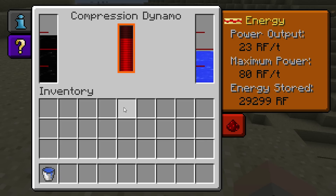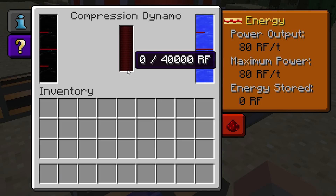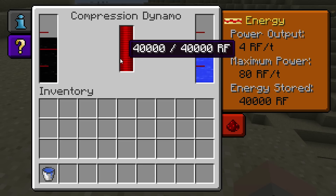This bar in the middle shows the amount of redstone flux inside its internal buffer. As the internal buffer fills up, the Compression Dynamo's rate of flux production will decrease. It'll produce flux at a rate of 80 per tick when its buffer is empty, and when the buffer is full, its output will drop to 4 redstone flux per tick.